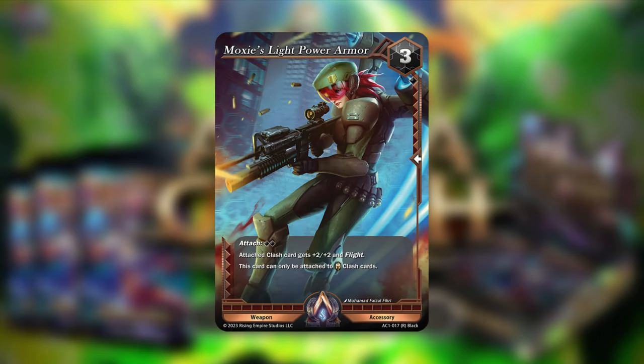Now the first big weapon: Moxie's Light Power Armor. A three-cost rare weapon accessory with an attach of two black. Attached card gets plus two, plus two, and flight. This card can only be attached to alpha hunter clash cards. Despite only costing one black to include in a deck, you need alpha hunters to use it. With attachment cost reduction available, the total five resource investment becomes much more manageable. The two-two with flight is solid, and it's a key card in any Moxie build.